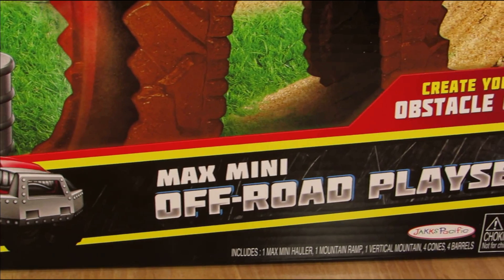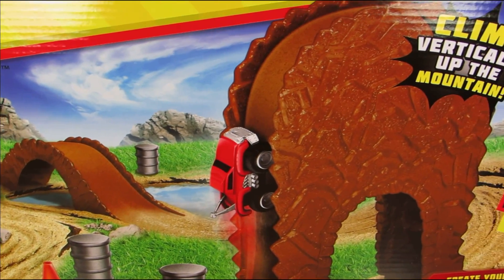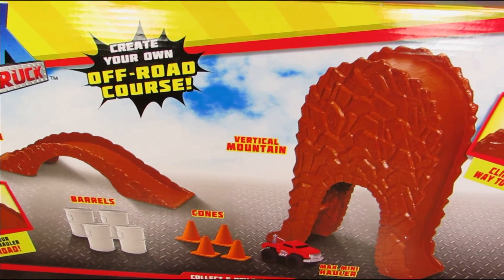It comes with two mountains that can be positioned in various different ways, and a number of objects that you can dodge like barrels and cones. And because the truck is so powerful, it's really everything you need to make a crazy course! I, for one, know Derpy can't wait to get this thing out of the package!